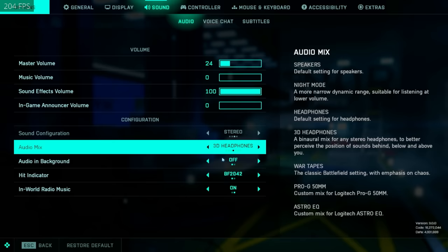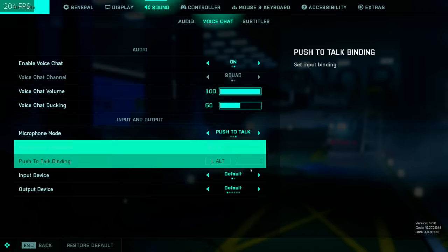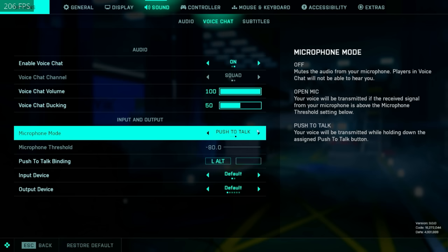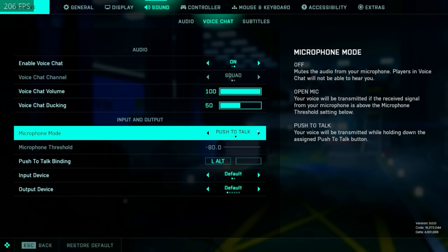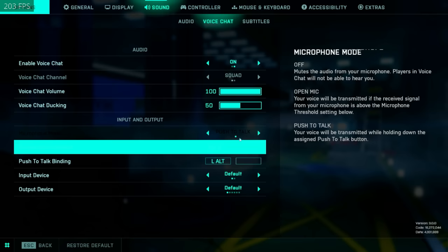For sound settings, I would recommend running 3D headphones. For the heat indicator and in-world music, just make your audio at a level where it doesn't ear rape you but you can still hear everything. For voice chat — if you want it, you want it; if you don't, you don't. Voice chat can be really annoying when someone is eating chips on their mic, but I find it's useful to talk to teammates here and there and it can be funny sometimes as well.